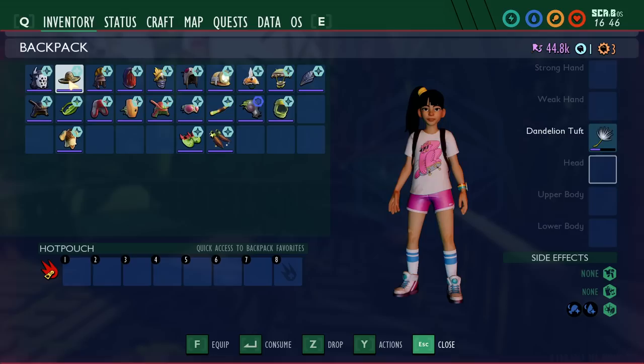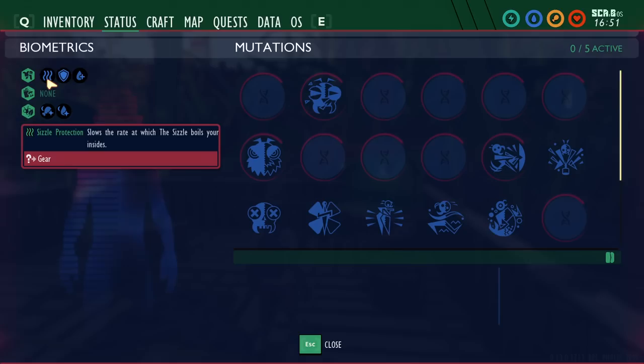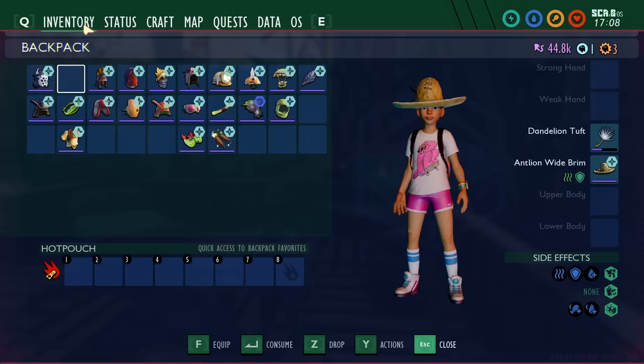Next is the antlion armor. All three pieces provide the same bonuses. By default it gives you sizzle protection, preventing the burn effect in the sandbox and the charcoal area. It is medium armor. At level 6 sleek it gives you plus thirst rate, meaning you get thirsty slower. These two bonuses work well together since you get thirsty in the sandbox. I'd like to see the actual rate listed — whether it's 10%, 30%, or 50%.